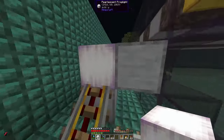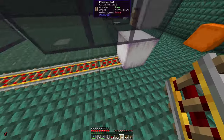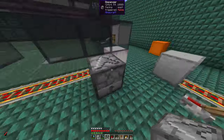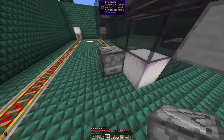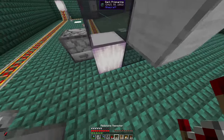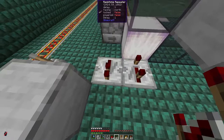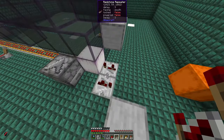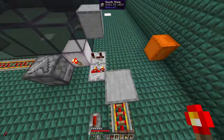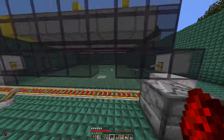Now we put a dispenser and a solid block in here to dispense the minecarts, then we need a clock that is rather slow — maybe a minecart every 1.5 seconds. Use the standard clock with two repeaters and a redstone torch. The total delay should be maybe something between 5 and 7 ticks.